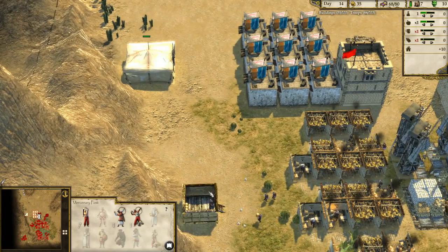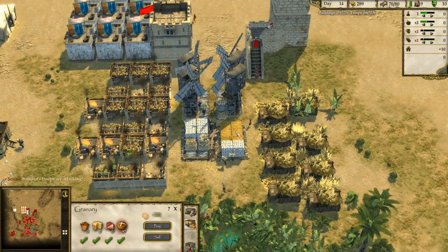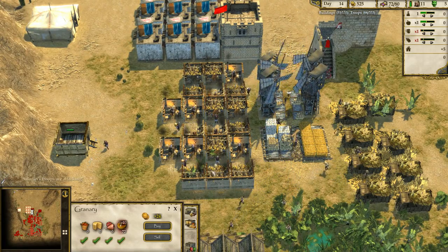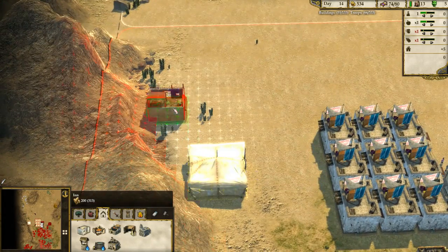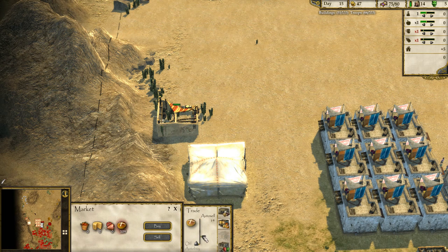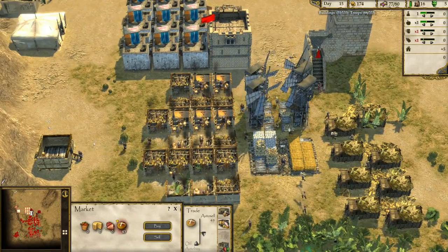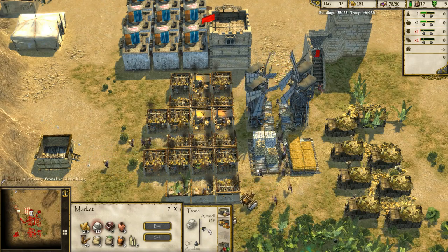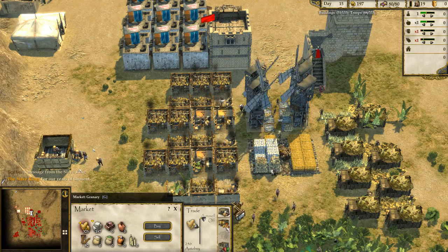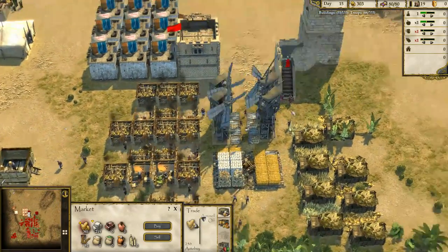The next step is to get a marketplace so that I don't have to keep manually selling all of this stone and especially the bread. We've got enough — we can afford to buy a market. Let's put a market there. We'll auto-sell bread down to 45. And we'll auto-sell stone down to 250. We're going to auto-buy wood up to 250 just so we've got some in stock all the time. We've almost finished off all the trees so we'll need to start buying wood soon anyway.